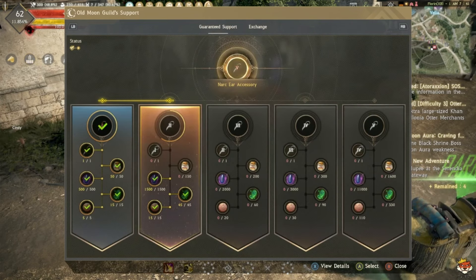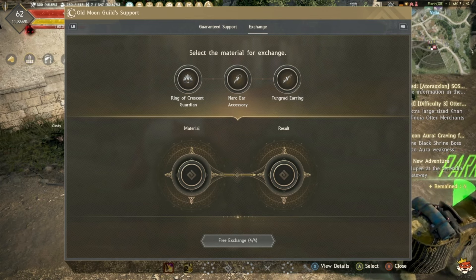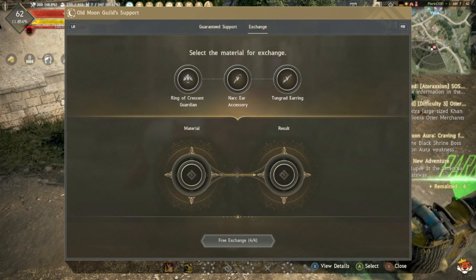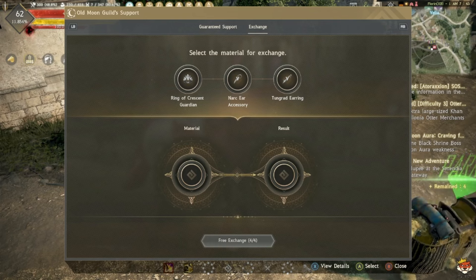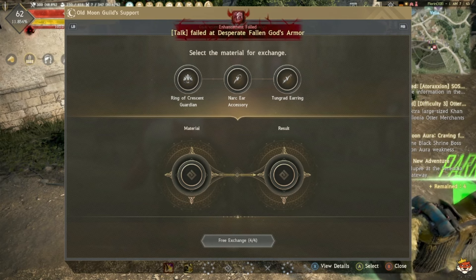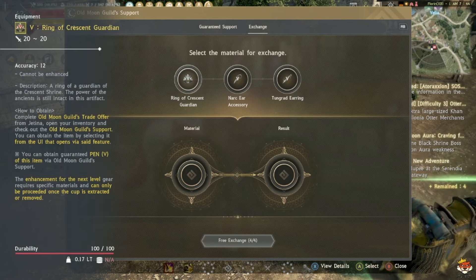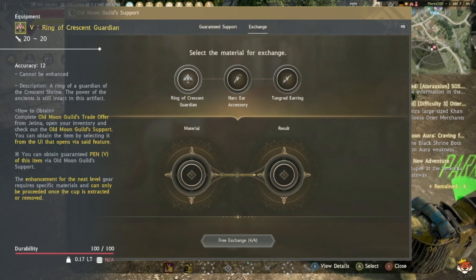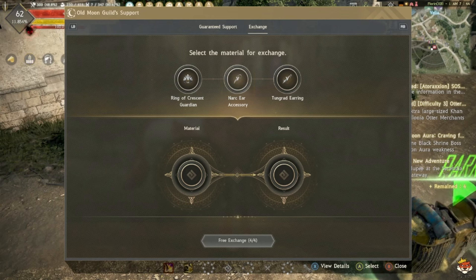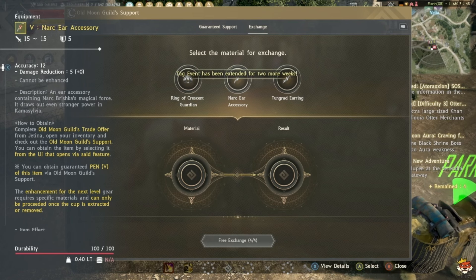Don't worry about Guaranteed Support for now. You'll be able to pick from three different accessories: Ring of Crescent Guardian, Narc Ear Accessory, and Tungrad Earring. Do NOT pick Tungrad Earring — it is by far the worst option. Your second-best option is Narc Ear Accessory; the best is Ring of Crescent Guardian. At PEN the Narc Ear Accessory gives 15 AP and 5 DP.